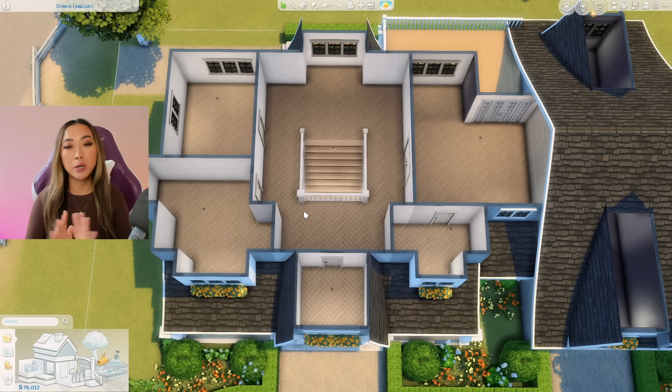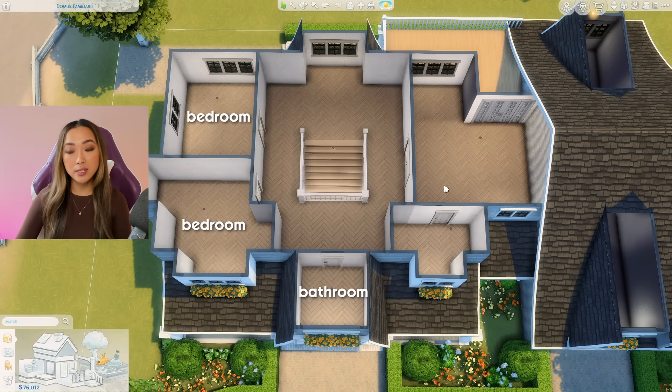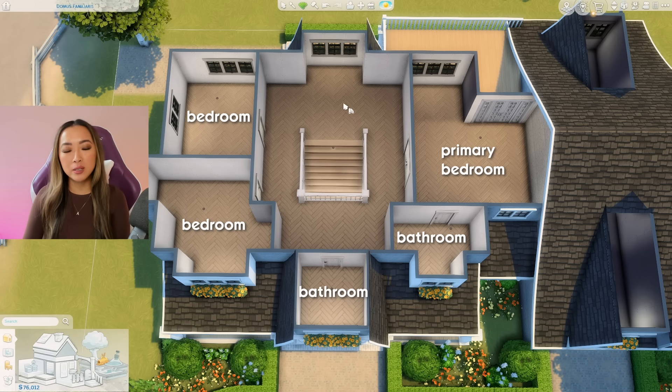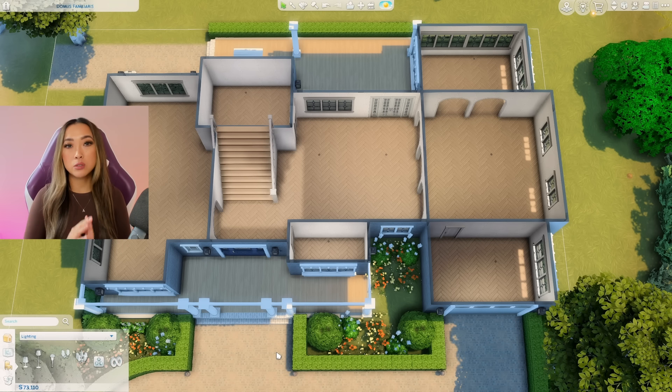Let's do the upstairs floor plan first. I think we can include at least three bedrooms. Over here we have two kids bedrooms and a bathroom, and then on the right side we'll have the primary bedroom with an ensuite. We can maybe do a little reading section here, and you can play at the top of the stairs.